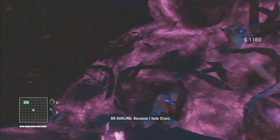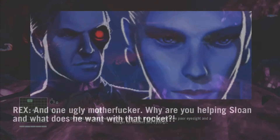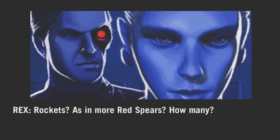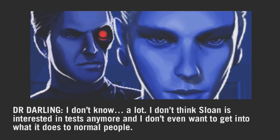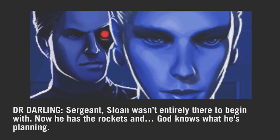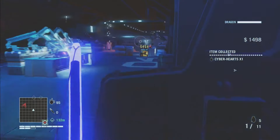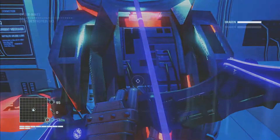Dr. Darling brings us up to speed on exactly what Sloane was planning: using rockets to test biochemical payloads of Dragon's Blood. She reveals that the Dragon's Blood turned normal people into savages, and when she tried to warn Sloane, he requested more rockets. Not only was Sloane trying to use the Dragon's Blood, but also to control the blood dragons and use them as weapons themselves. This is why Darling sends us in to take out one of Sloane's hives — which is basically a scene straight out of one of the Alien movies.